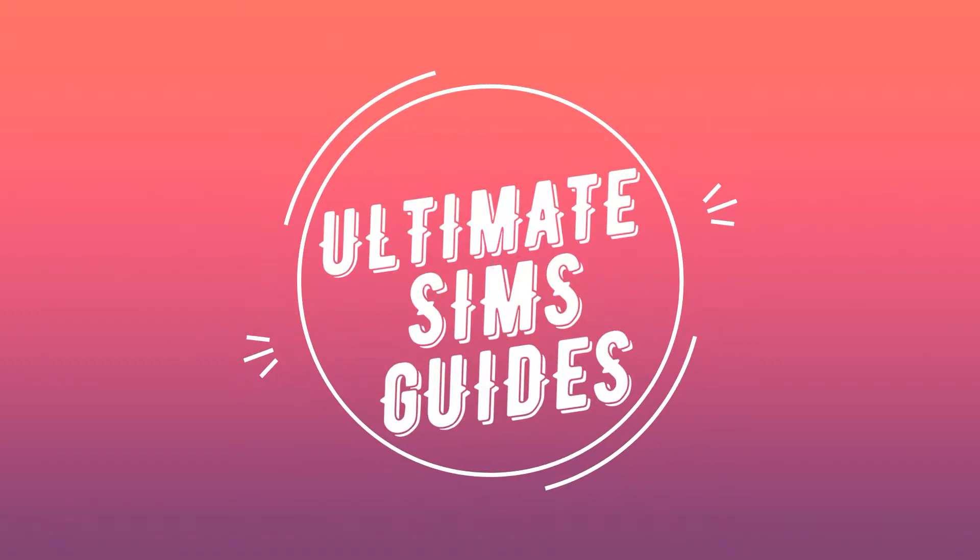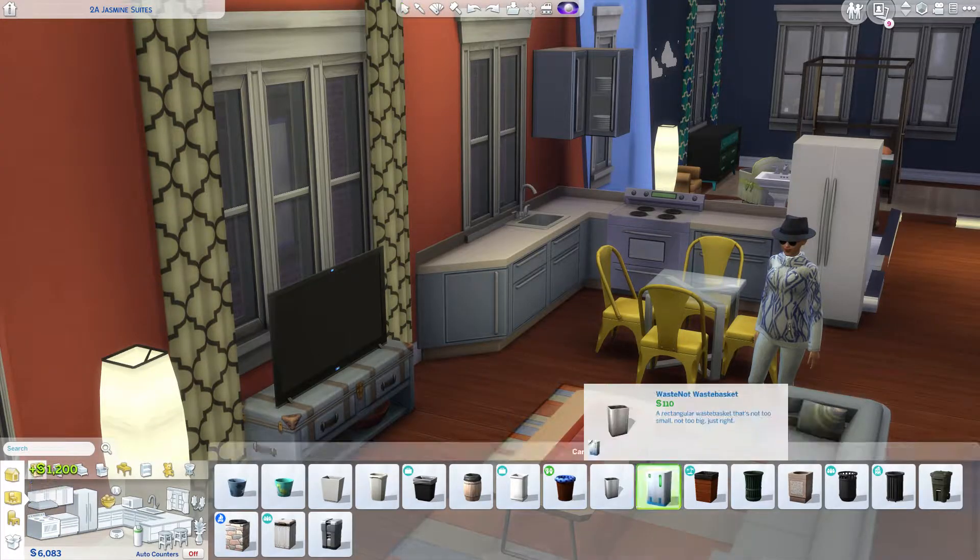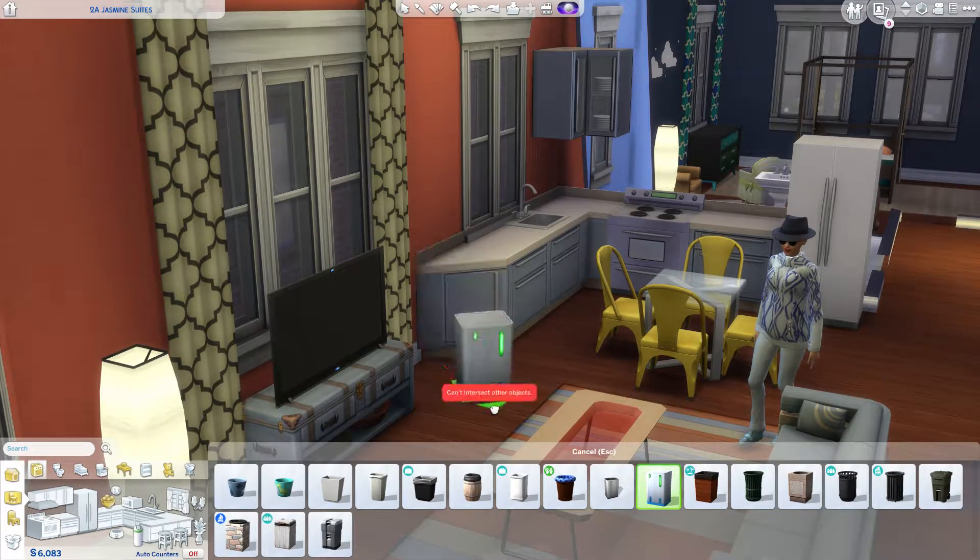Hello everybody and welcome back to another video from Ultimate Sims Guides. In today's video we are going to be talking about the Nano Can Touchless Trash Can, or the garbage can that makes you money.